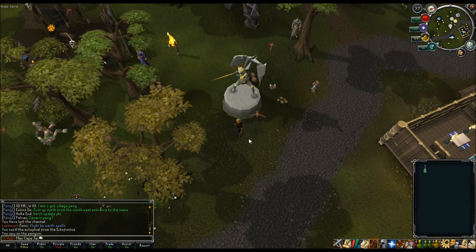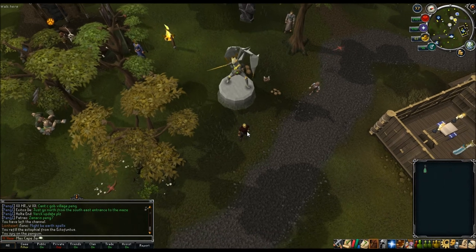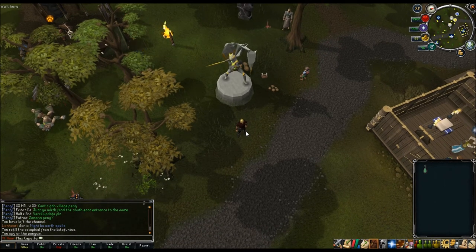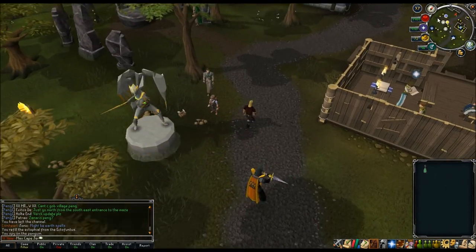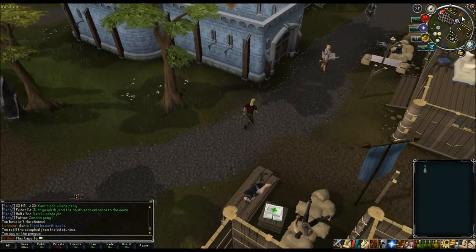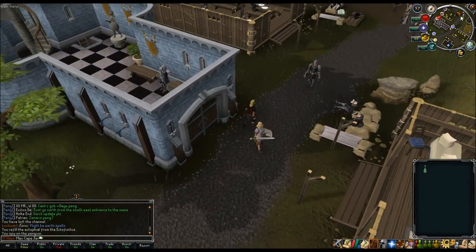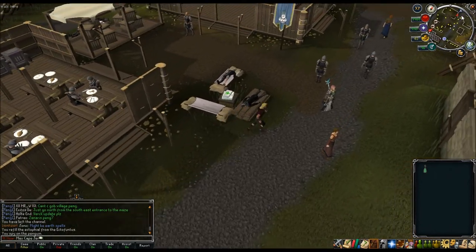For daily activities, the main thing is daily challenges. If you're going for max cape or comp cape and you've got 99 in a skill you hate doing challenges for, you can toggle that skill off. That way you won't keep getting challenges for skills you've already maxed.